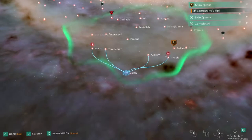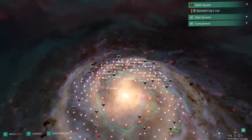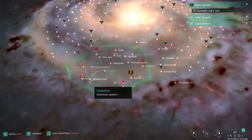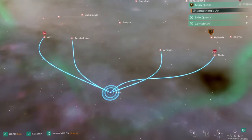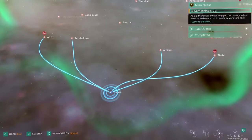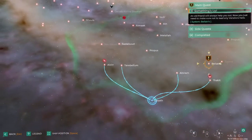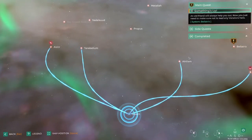Each place is divided into different sectors. Going to a different sector might lower your bounty — not sure. Our main quest 'Something's Up' is to go find an old friend who will help us hide. Just need to make sure not to lead any Venators there. There are side quests available but we haven't got any at the moment. The fastest route suggested goes through a couple of waypoints — let's go to the first one.